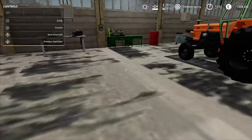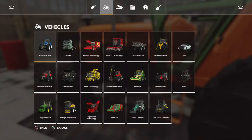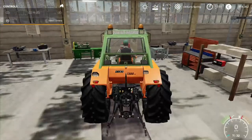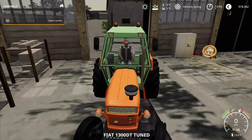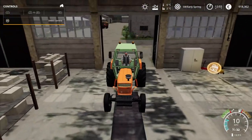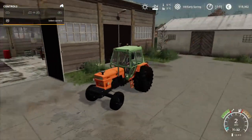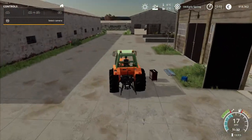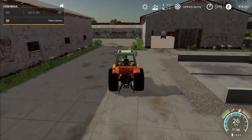We've upgraded the engine in that tractor - there's now about 185 horsepower in it. That made a massive difference, really. This tractor used to be just an around-the-yard tractor, but now it's going to be able to pull machinery around the fields and help out with the fields as well, not just around the yard. The other less powerful tractors will stay in the yard.